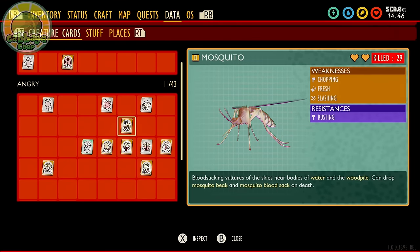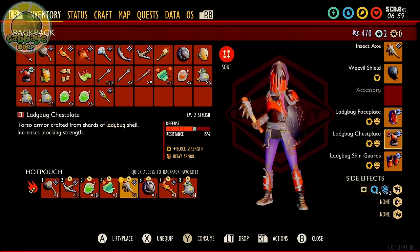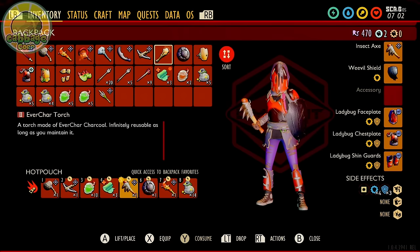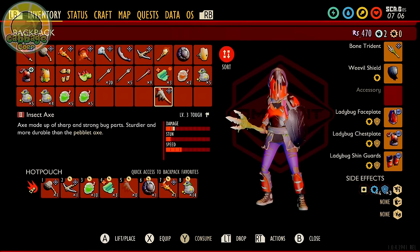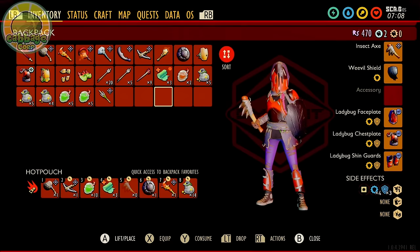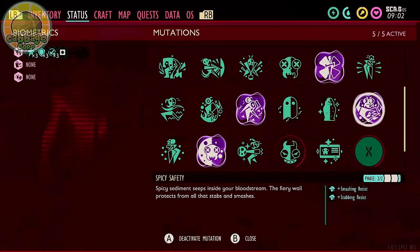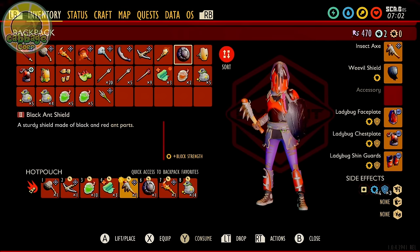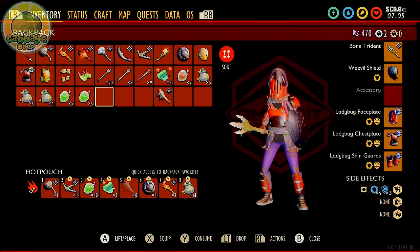Mosquitoes are pretty tough and give a lot of players a hard time. They're weak to fresh, chopping, and slashing, but resist busting. They are agile and hit very hard, so I wouldn't attempt this enemy until you have ladybug armor preferably at plus 2 or higher, and a good shield. For a weapon, the insect axe or black ant sword are great choices. The bone trident is also effective — daggers aren't the best choice as their range is lacking. If you have it, turn on Spicy Safety to reduce stabbing damage, which is the damage type of all mosquito attacks. Bring plenty of heals and set up a lean-to in case you die.